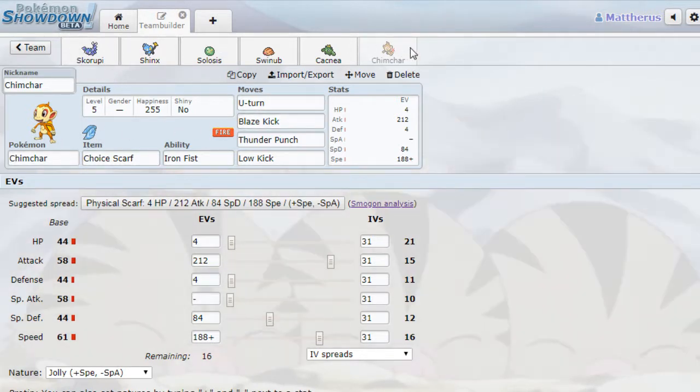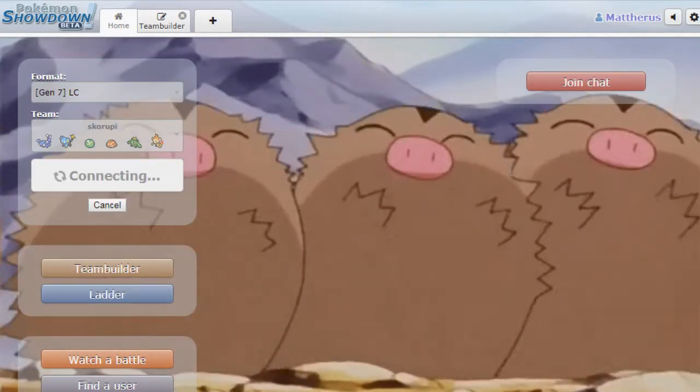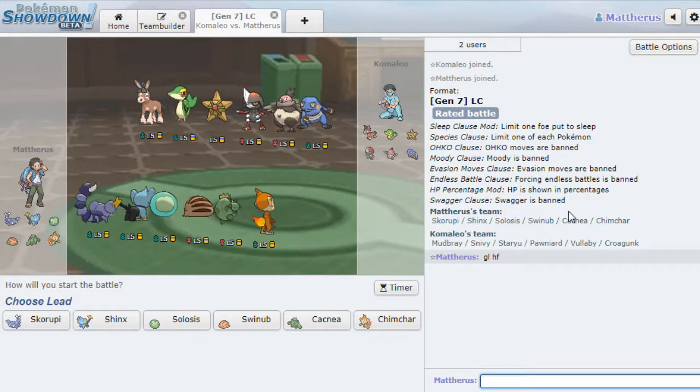There's a lot of Diamond and Pearl representation here with Scorpi and Shinx. Technically Swinub is Johto, but Mamoswine is Diamond and Pearl, so I guess we should say Sinnoh. And then Chimchar, the Sinnoh starter. It's not a Fighting type but I figured I'd give it Low Kick at least — it can be strong against the right opponent. Thunder Punch for Water types, Blaze Kick for obvious STAB. No hazard control and a few hazard weaknesses, but you know what, it's just for fun. I don't think I've even laddered with this account in Little Cup at all, so we'll be fine.